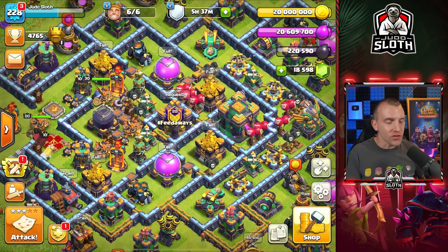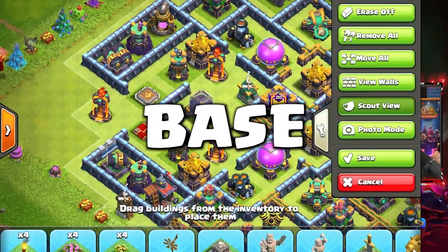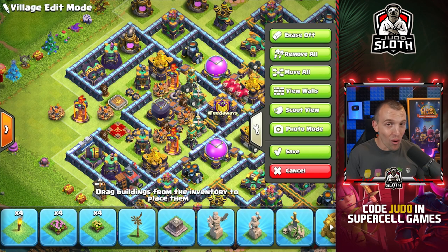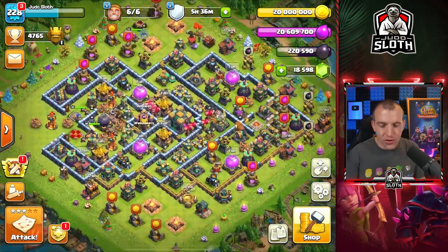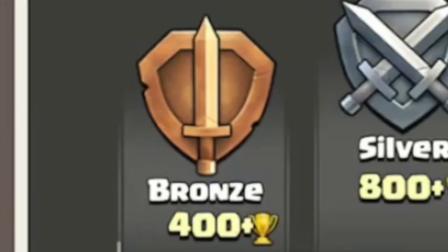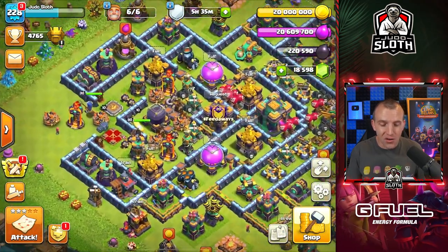I only have walls left to upgrade on this account, so I wanted to have some fun. I've set up a Trap Dark Elixir Base. It looks pretty enticing from the left-hand side, however we all know it is not. I thought, how could we increase our chances here whilst giving people a little bit of loot? So I'm going to drop all the way down to the lowest league. I've always enjoyed dropping down to the Bronze League. This base is from my good friend Itzu, by the way. I have modified it.